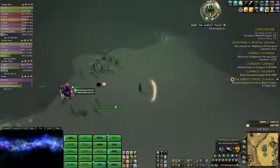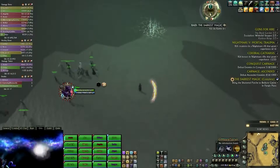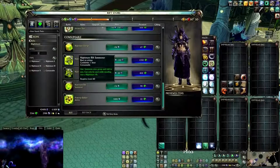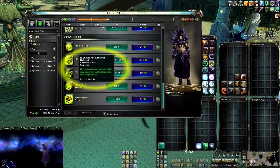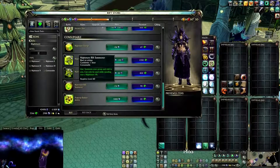Hey guys, I'm gonna do a quick guide for the raid rift 'The Darkest Magic.' This is a nightmare rift, so if you want to summon your group you will need to buy a summon for 50k planarite. You can find it in the store under the rift nightmare section. This raid rift has five stages.